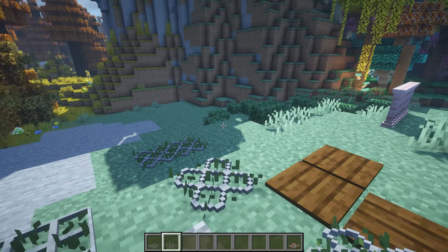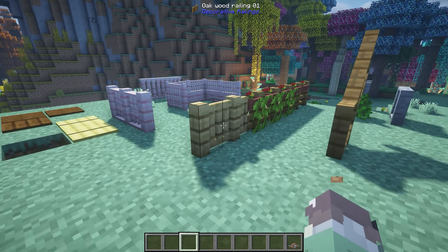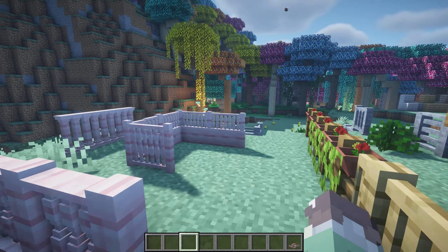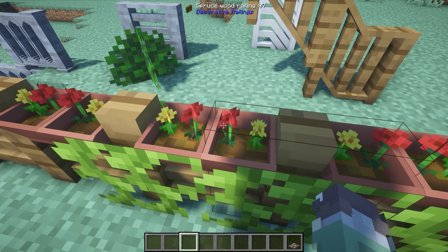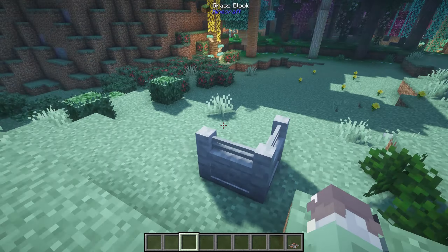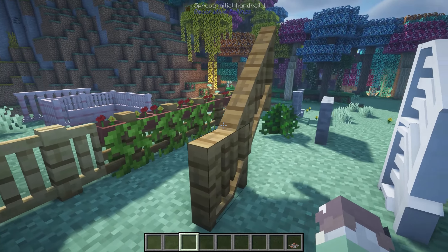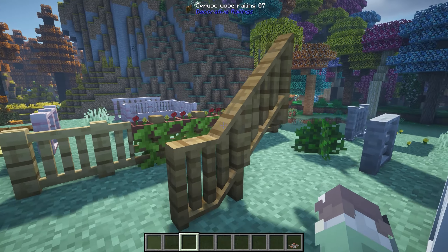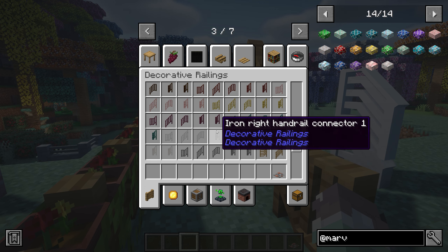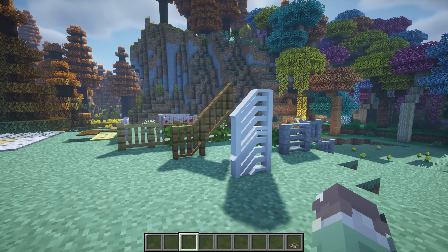Alongside this mod we've got the mod called Decorative Railings, which adds these really cute railings which could also be used as fences. There are different patterns, and look at these ones with the little flowers - they're so cute. There's a vine version, a regular version, stone versions, and we even have stair railings and handrails. Here are all the different wood types and all the different railings. It's such a simple, cute Minecraft mod.